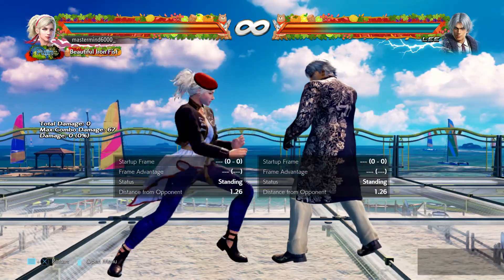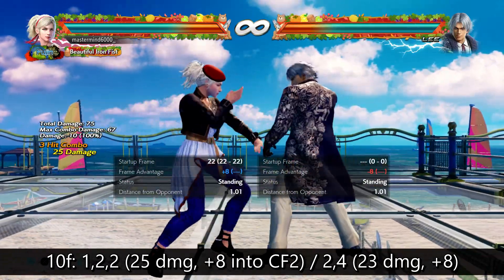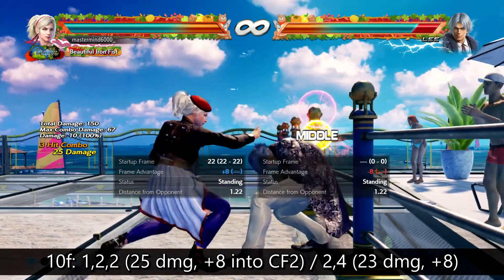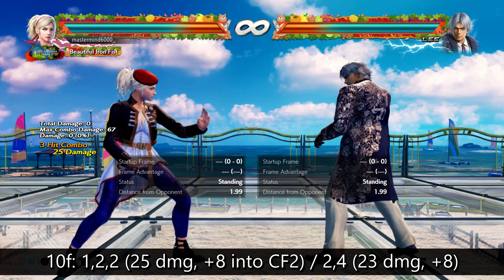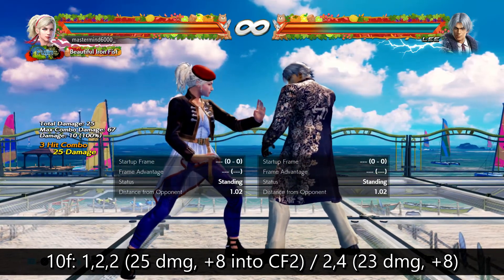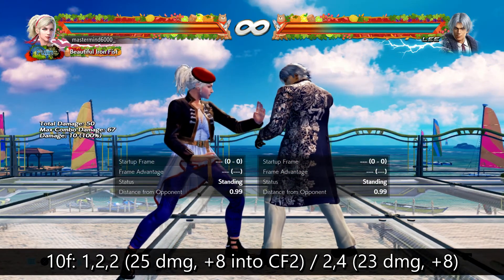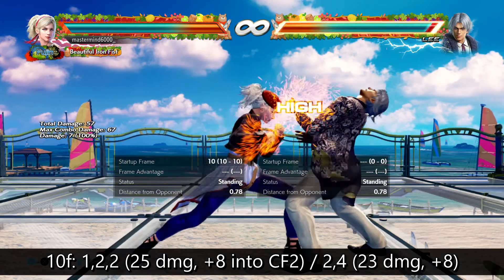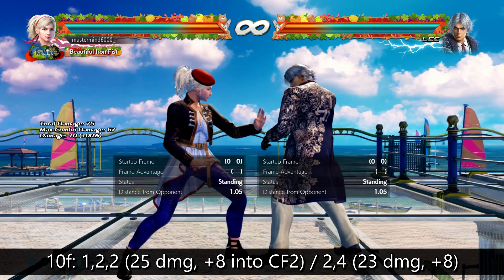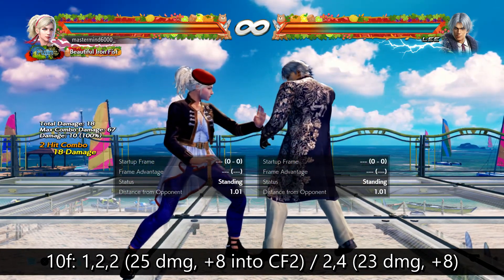Starting off at 10 frames, she has 1,2,2. This is excellent right off the bat — you get 25 damage, but 1,2,2 when it makes contact automatically leaves Lydia in her catfoot stance. This is called catfoot 2. You're going to have a hard time getting used to the names of stances, so buckle up. 1,2,2 on contact — see her hands are about waist high — automatically transitions her into stance, and it's plus 8. So having this right away gives her an unbeatable mix-up opportunity directly off the punish. If you do 1,2,2 and then press 1+2, they cannot beat that out — they would get counter hit for a launcher if they tried.